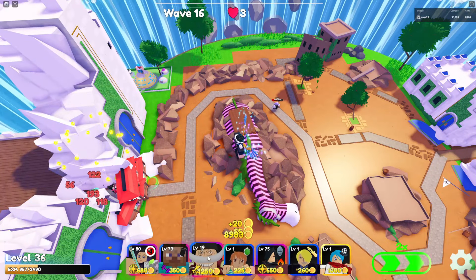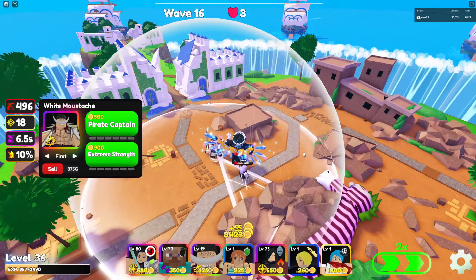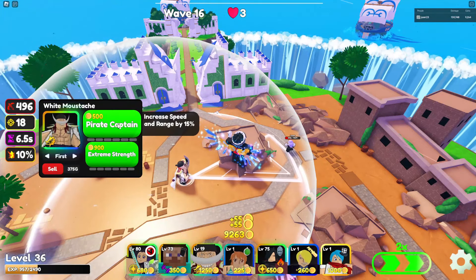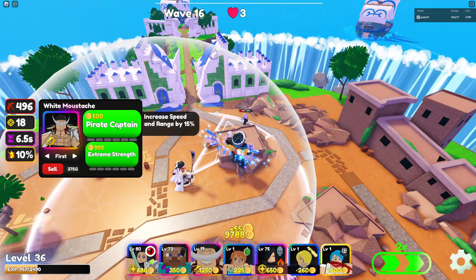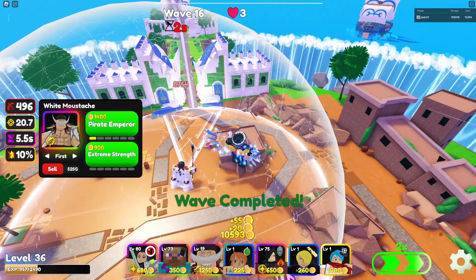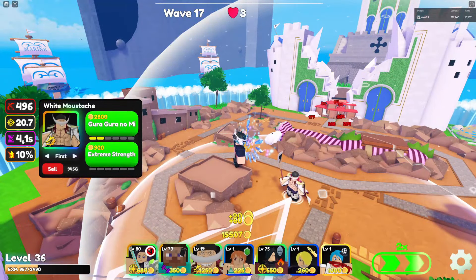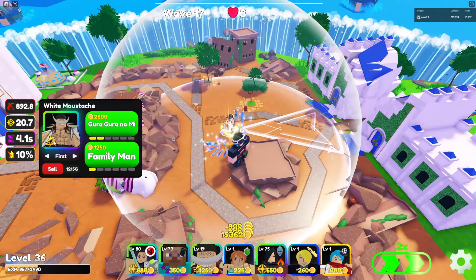Whitebeard on placement costs 1,250 gold and starts with a cone area attack. He has a double attack, and on the top path we have increased speed and range, plus another speed increase. He starts off with a high cooldown but has some early upgrades which decrease his attack speed from 6.5 to 4.1.